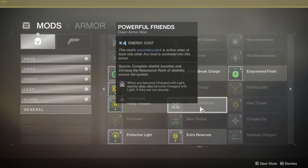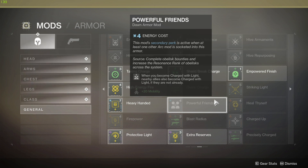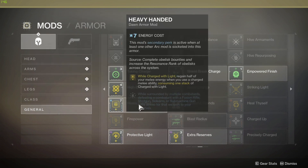Powerful Friends — they used to stack this but it no longer stacks; it's only one mod per build. When you become Charged with Light, nearby allies also become Charged with Light if they aren't already, and you get a plus 20 Mobility if you have an Arc mod socketed in your armor. With the upcoming mod changes, you won't need the Arc mod in the same armor piece as Powerful Friends — it can be anywhere in your build, making this mod even better. Plus 20 Mobility especially for a Hunter gets your dodge back incredibly fast.